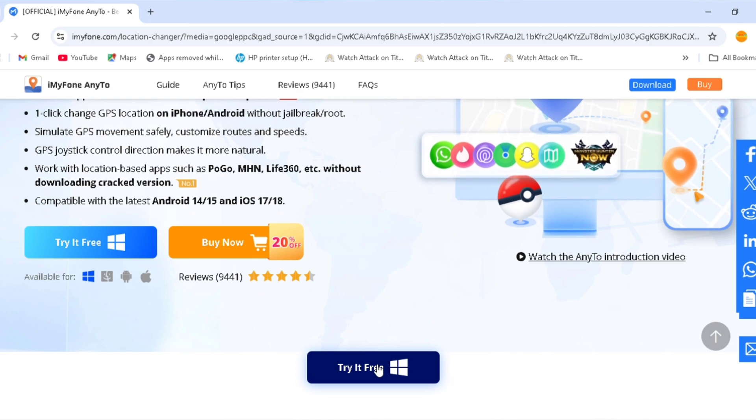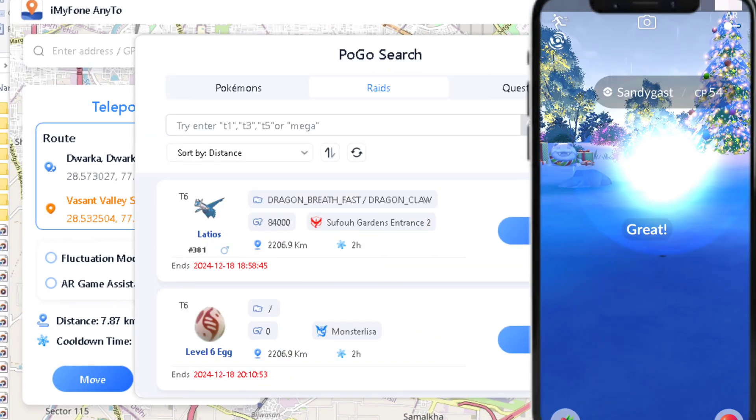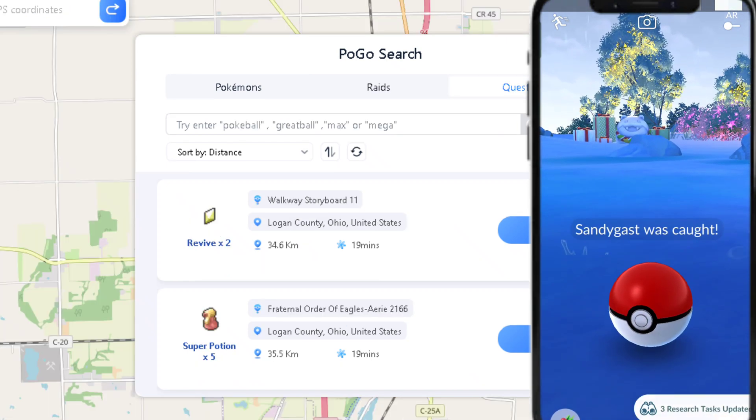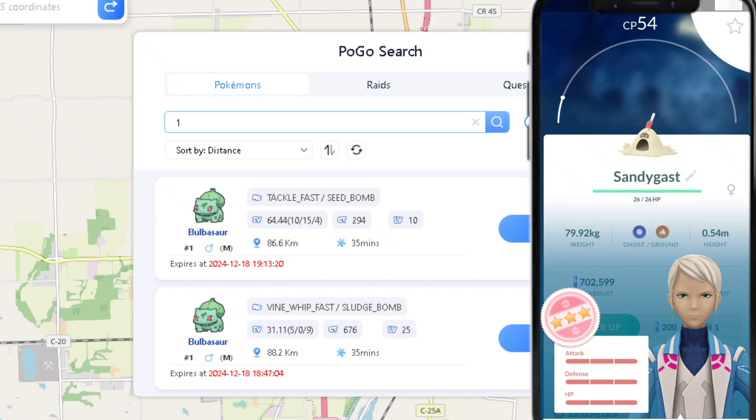First of all, my personal favorite feature: Pogo Search. This feature makes you spoof to the Pokémon, gyms, and stops you want. It also helps you catch 100 IV Pokémon. You can search for a particular Pokémon, gym, and stops by typing in the search bar.